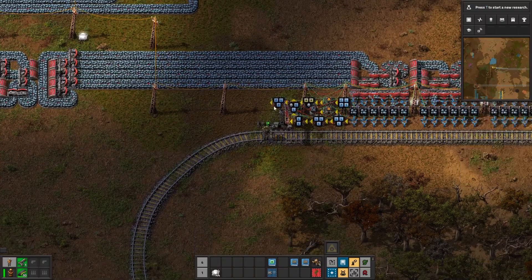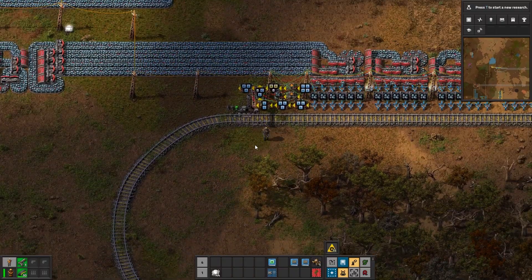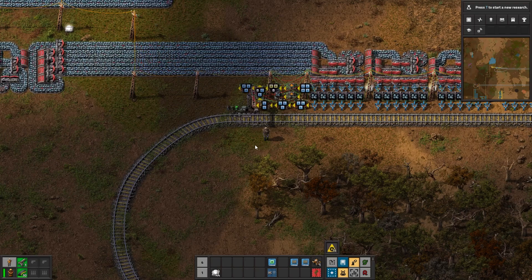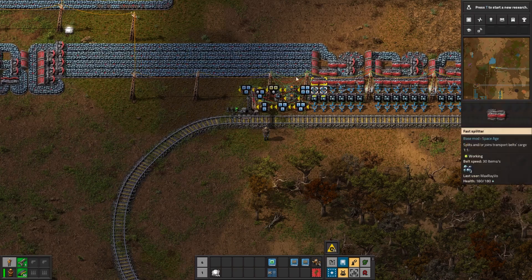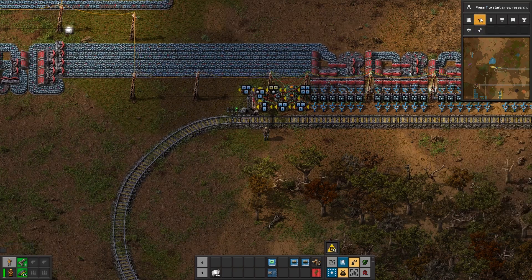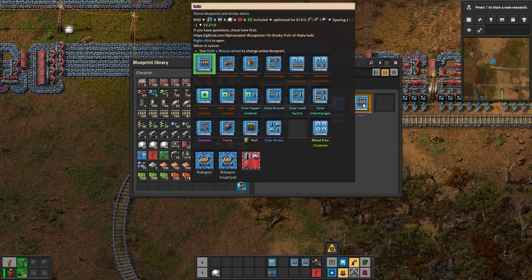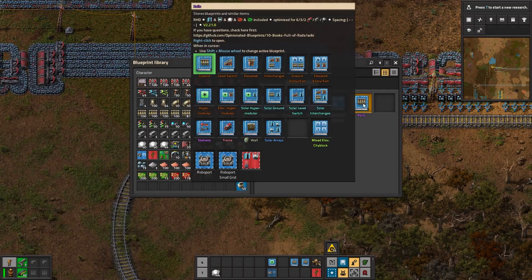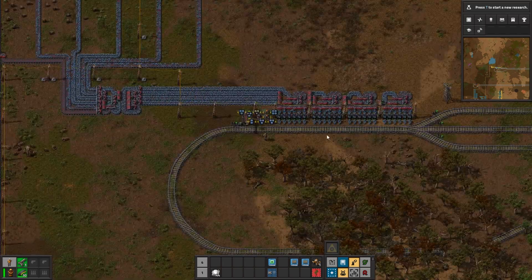How does this work? It would be a huge long tutorial to talk about the details of the circuit network, but for now let's not worry about that. Another shout out to the creator of this amazing blueprint book called 'Ten Books Full of Rails' — go check it out, it's amazing, use it, it's just awesome.